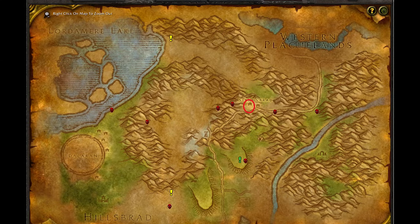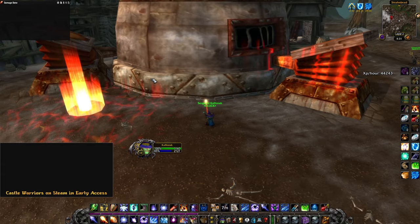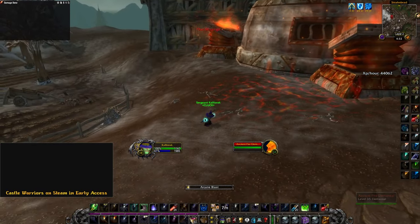All you have to do is go to this location in Altrek Mountains. There is a forge here with two bellows attached to it. When you cast a fire spell on them, they ignite. All you have to do is cast two Flame Strikes on the ground next to it, and a level 35 elemental will spawn out the top.